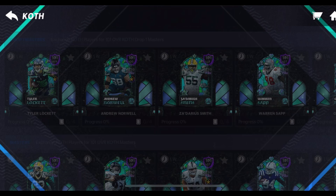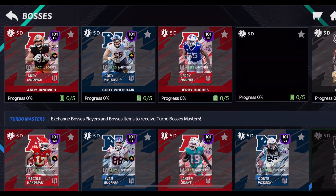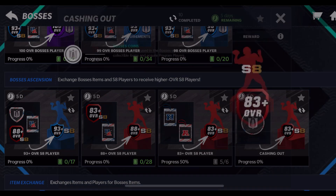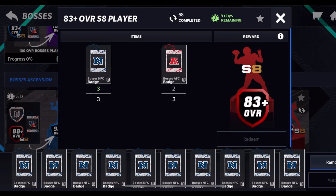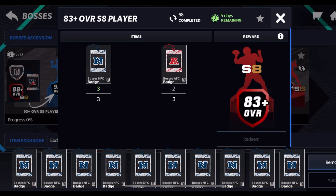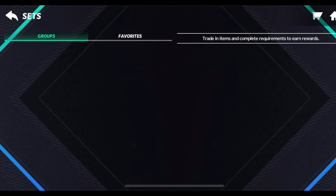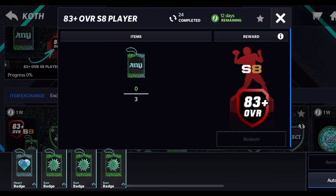If you collect these, you can do this set right here for shields. A reminder: if you had the Bosses promo and don't have enough resources to build a Bosses Master, I suggest doing all these sets as many times as you can — it's coming clutch for this promo. Also do this one with the leftover badges. As you can see, I completed this set 68 times — that's how insane it was — and I got these 83s without having to buy them or waste precious King of the Hill badges. I've only done the other set 24 times.